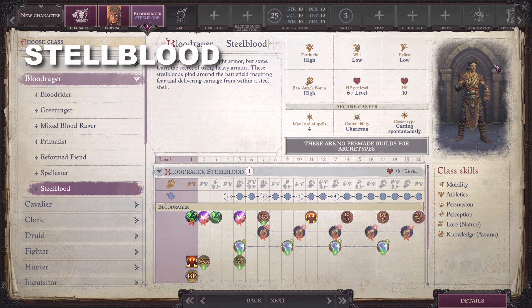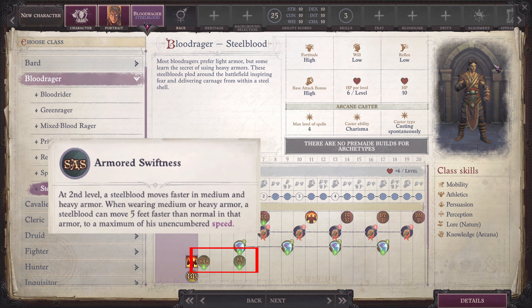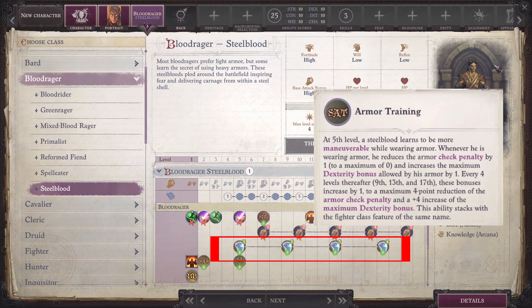Steel Blood: These Blood Ragers learn the secret of using heavy armors and deliver carnage from within their steel shells. They have the Armored Swiftness ability in exchange for fast movement and uncanny dodge, and the Armor Training ability in exchange for damage reduction. They are proficient with heavy armor and also gain Indomitable Stance.